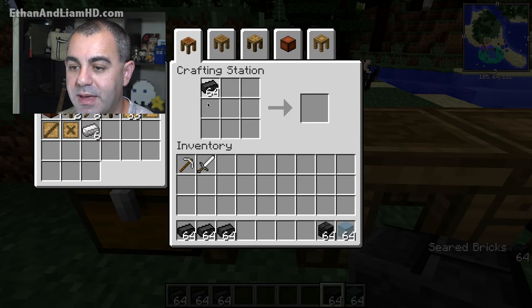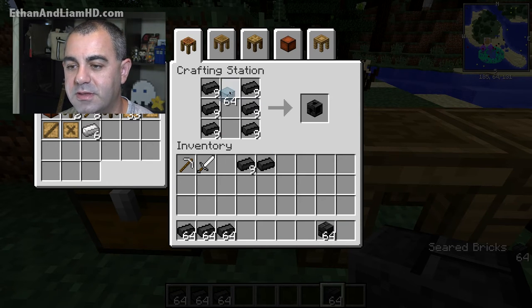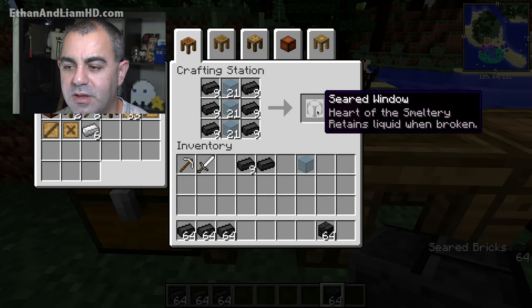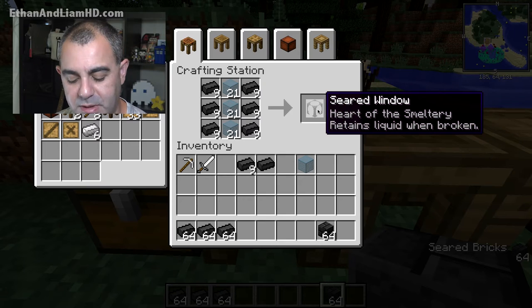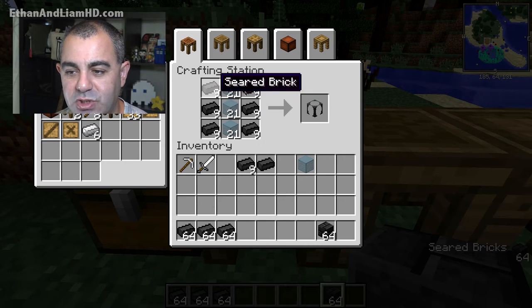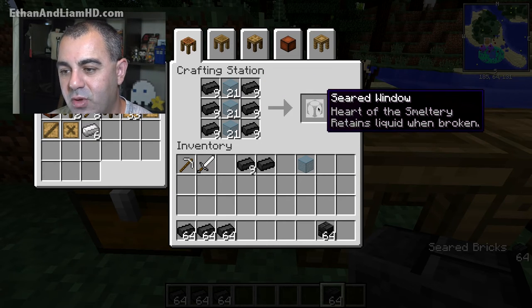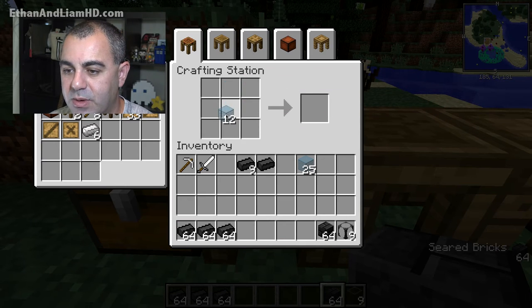The window is so you can see inside and see what's smelting down. You don't have to use windows — you can use just seared block, but windows cost two more seared bricks and some glass. I tend to make them because I like the way they look and I can see inside. Let me also make the tank — you surround the glass differently — and that makes our tank.